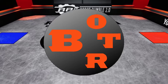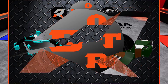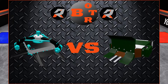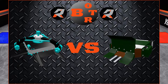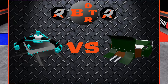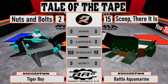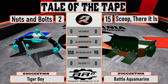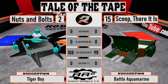All of the robots are ready for tonight's fights so let's jump into our first fight of the night. Being one of the only two-wedge robots in the tournament, the heavy underdog Scoop There It Is will try to bully its way to the next round. While Nuts and Bolts has a steady strategy of moving forward and hitting its opponent. We have Nuts and Bolts, the number two ranked robot, going up against Scoop There It Is.